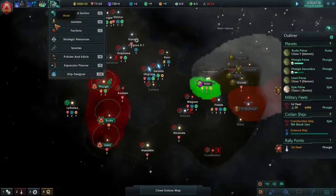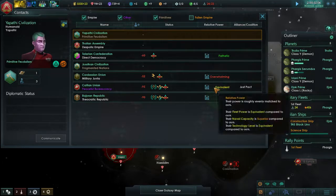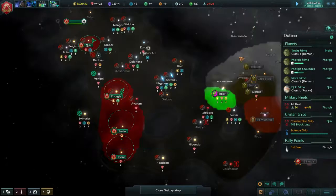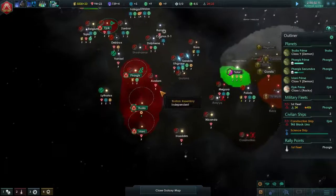Let's take a look at our ranking here. Bajoran's superior, Cadian's equivalent, Cardassian's overwhelming. We need to catch up, that's for sure. We need to get our fleet strength up there. So that's got to be focused.